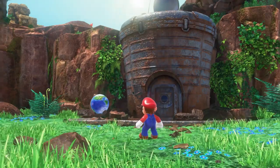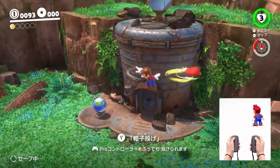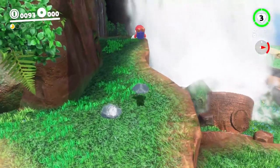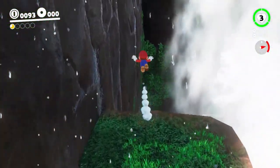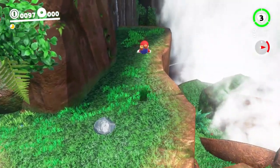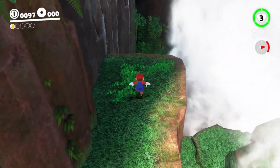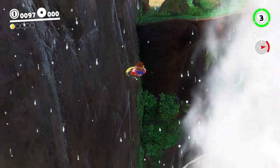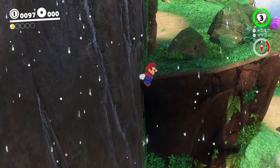After the cutscene, jump to the ledge on the right. Stand right about here and perform a dive, followed by a triple jump, cap dive, wall jump, and another dive to reach the other side. The dive at the start is to get Mario up to speed before doing the triple jump. This setup is not the fastest I'm sure, but it's easy to get consistent while still not being super slow.